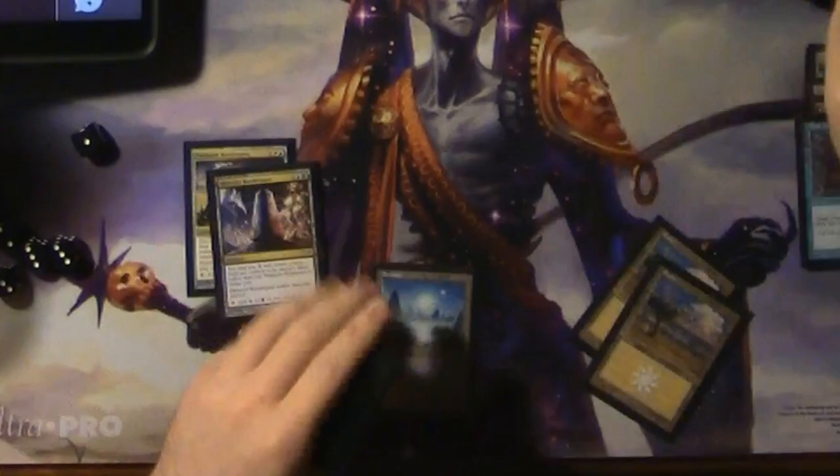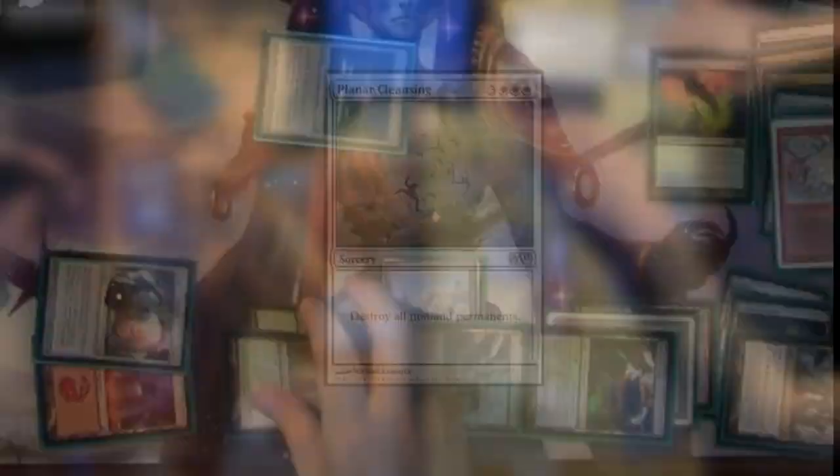Sorceries are the next card type. These are spells that can only be cast on your turn during one of your main phases — they cannot be cast during your combat step. Their effects range from making your opponent discard cards, to drawing your entire deck, to making tons of copies of creatures, or just destroying everything on the board.